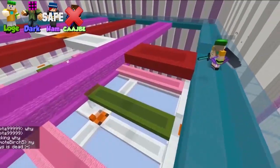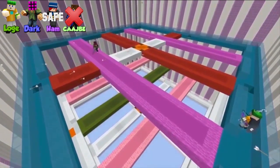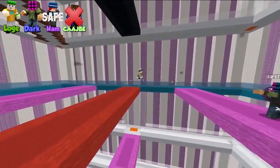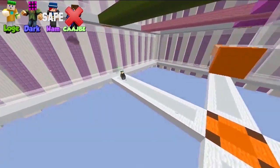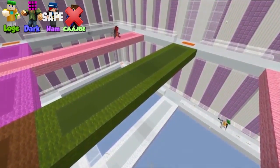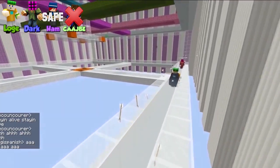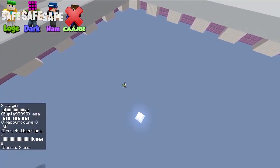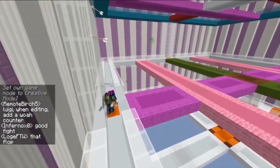Loge and Darkflame are fighting for a shot at the advantage. Loge taking lots of shots but gets away. Dark on the hunt, taking hits. Dark goes down to the same level. Here they go — Loge pushing forward. Oh, this one's close! Loge goes down. Dark is in contention for the advantage. We'll be back in a moment.